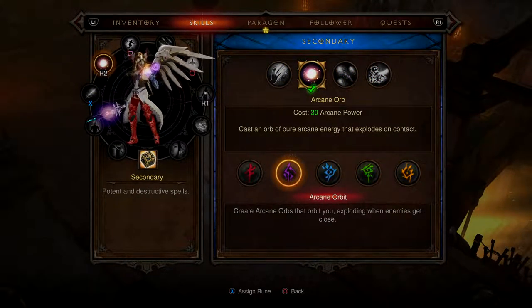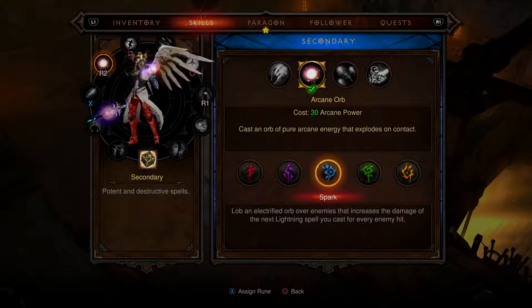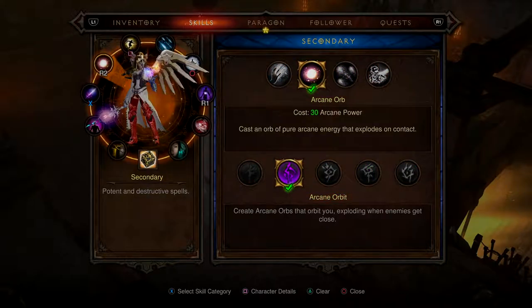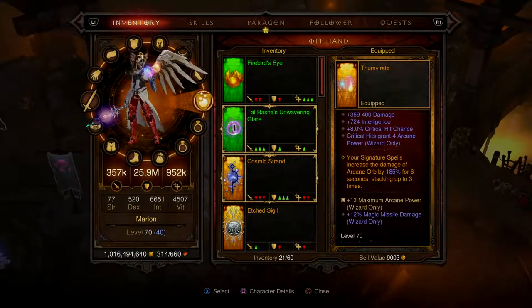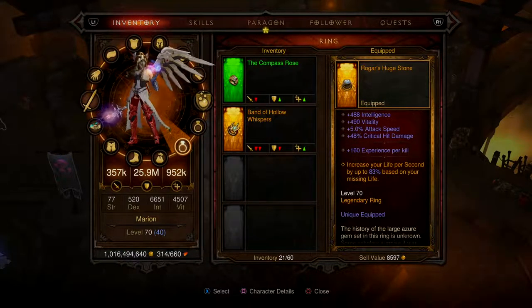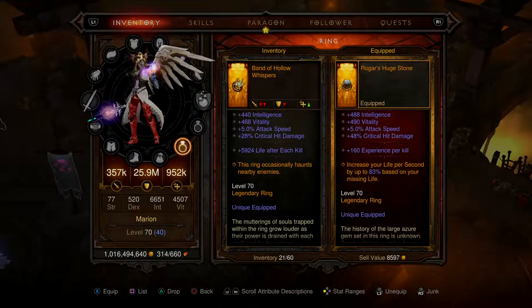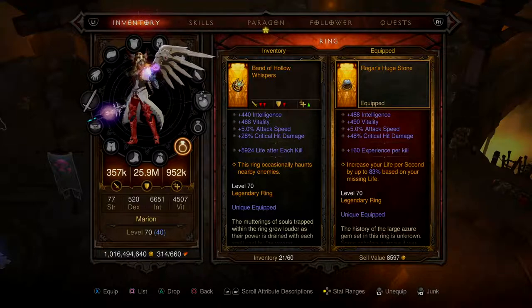Create arcane orbs that orbit you and explode when enemies get close — let me show you that. Oh, bollocks — wrong thing. I can change that ring for this other one. 48% critical hit damage increase — that's tempting. It's losing the main ability that's the problem.